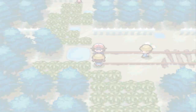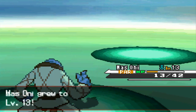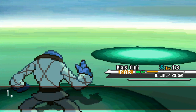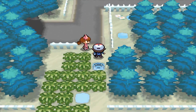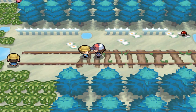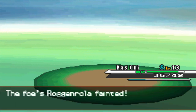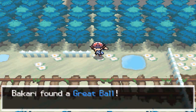And now it's a double battle. Sawk learned Double Kick — finally, a nice move! Just go and heal him. See how easy this is? Extremely useful. Let's grab this item: a Great Ball.